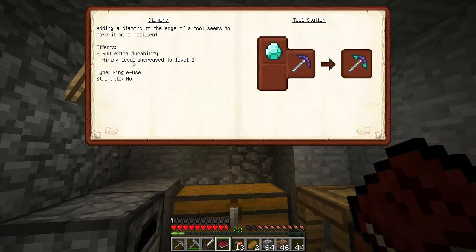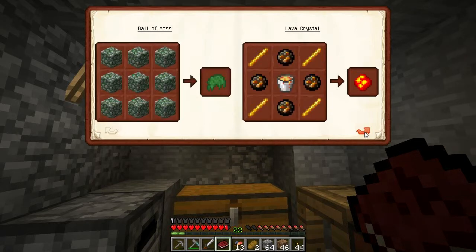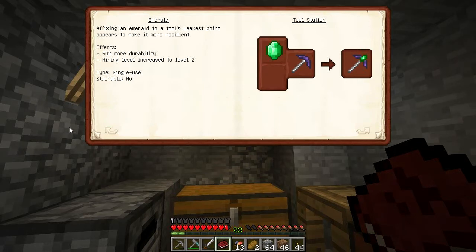Diamond requires mine level two or three, but we can't mine diamond yet, so that's currently out of the question. We have to get an iron pick first and then we can use the diamond.